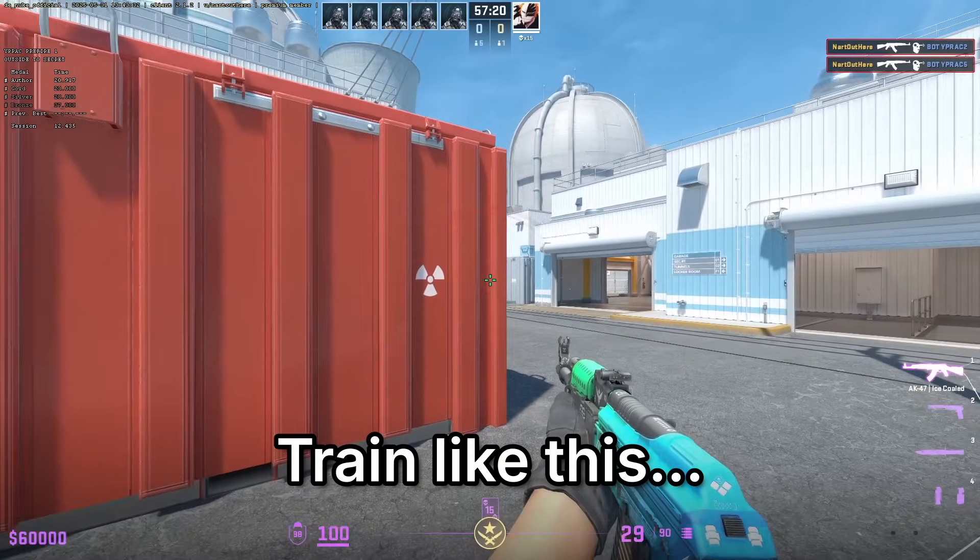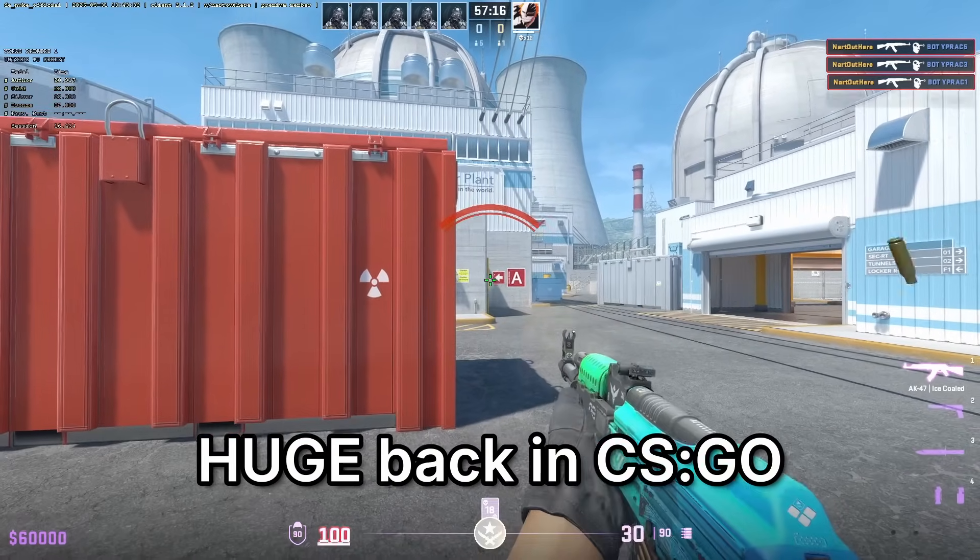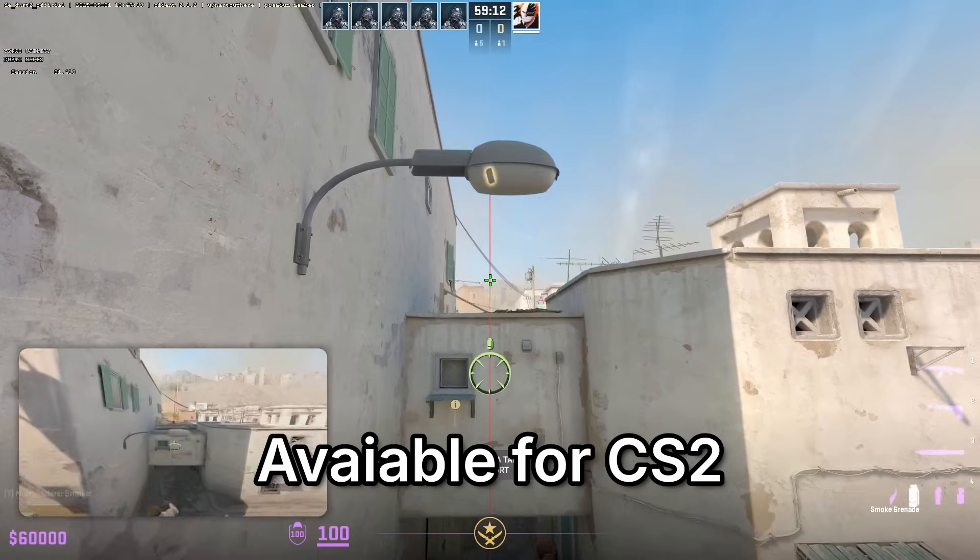There's a CS2 map that lets you train like this, and most players still aren't using it. Even though it was huge back in CSGO, it's called the YPRAC hub, and it's finally available for CS2.